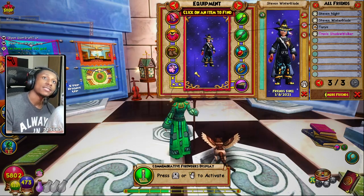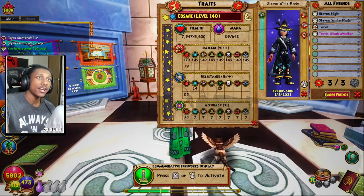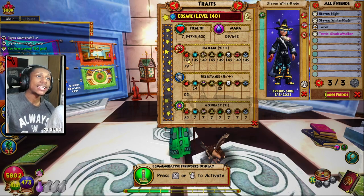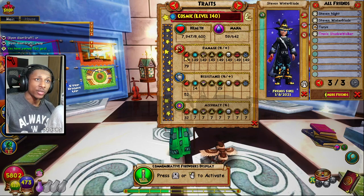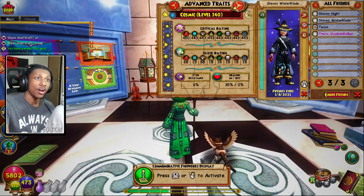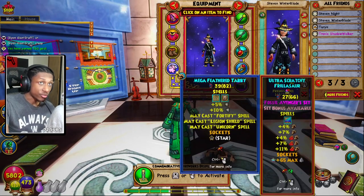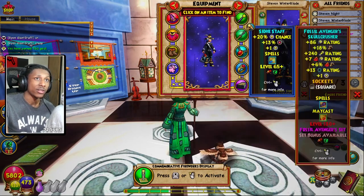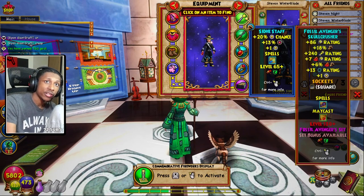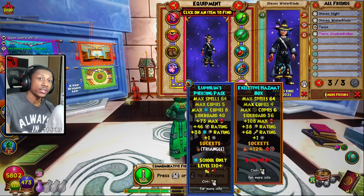My man Stevie, slash Splummer, is using this as a Fire Wizard setup — rocking 198 fire damage and 150 across the board. You can pretty much interchangeably use this setup for any school you want. All you have to do is get a different pet, get the Amulet for the school you want, and get the Fossil Avenger Skullcrusher for your school. Other than that, you wouldn't really have to change any other pieces of your gear.